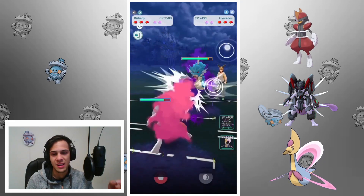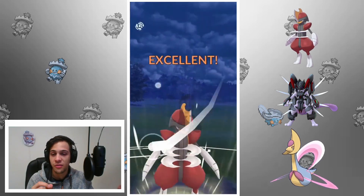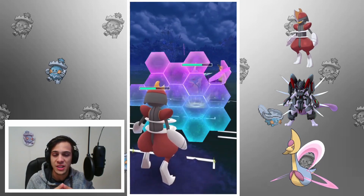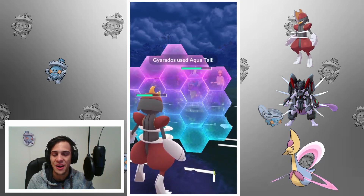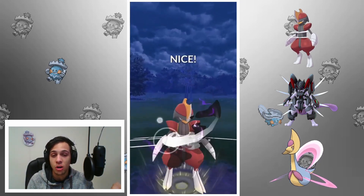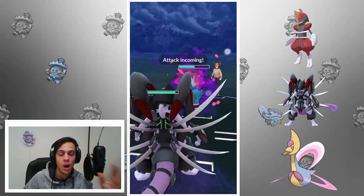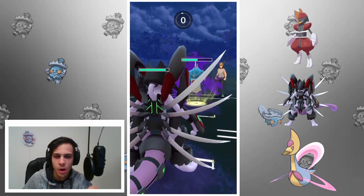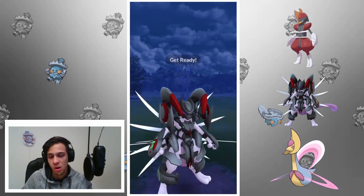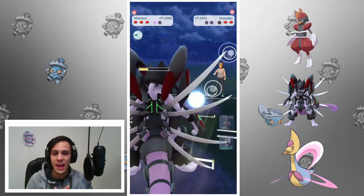Another decent lead — Shadow Gyarados. I resist Dragon Breath because of the steel type, but I have to watch out for Aqua Tail because that will hit very very hard. I'm definitely going to shield. An Aqua Tail from a Shadow Gyarados will kill me from that range — I'm very squishy. Luckily this Gyarados is also very squishy. This Dark Pulse will likely KO if he lets it go, but he shields. At this point I'm swapping to Armored Mewtwo to save shields, assuming there's something weak against Bisharp in the back.